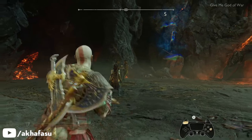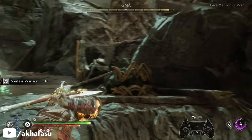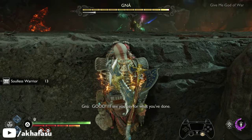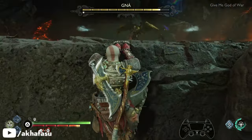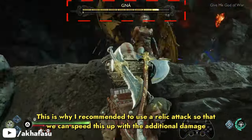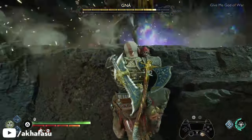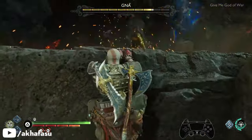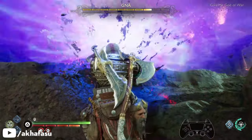Now if you're still having issues with the timing, you can see my timer with the Soulless Warrior on the left and you can time it with that so that you can get it right. Now please just listen to this very carefully. Now that the glitch worked, you're hanging off the ledge and Ganagletch is attacking you — you have to wait between 10 to 12 minutes, because it's going to take Freya this long to deplete Ganagletch's two HP bars. Go make yourself a sandwich, take a bathroom break, or just wait it out.